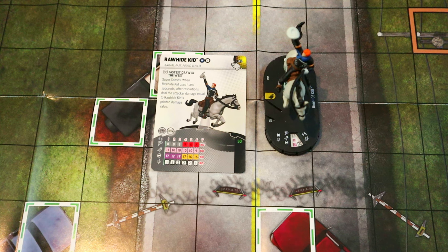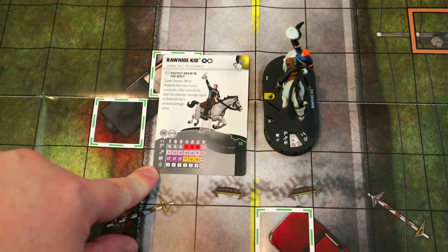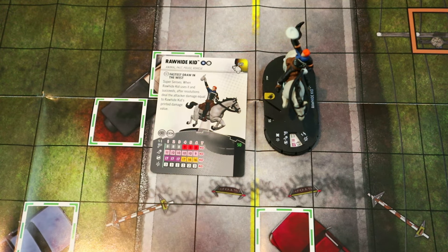It's kind of like Energy Explosion — two damage and they have to be adjacent — but what's cool is you don't have to hit them. Shoot at a weak support character with a 17 defense and you can deal 2 damage to somebody next to them even if they've got a 19, 20, or 21 defense with Super Senses. Just shoot the guy next to them and hit the harder-to-hit defense for free.